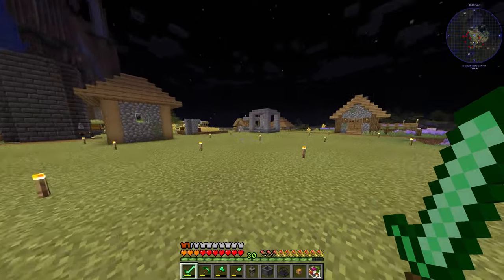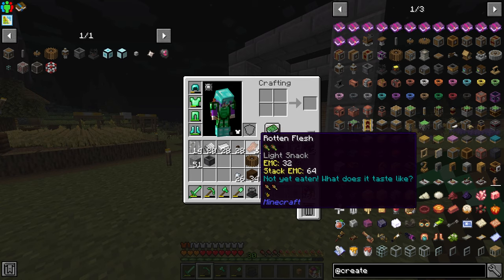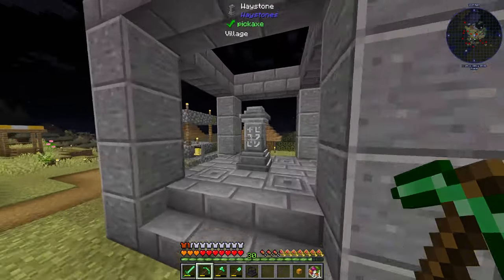First let's actually go get ourselves a blaze. The way you get a blaze inside the burner is you just right-click it with the empty burner. If we press W to ponder, it shows a blaze and says to right-click a blaze with an empty burner to capture it. So that's what we're going to do.